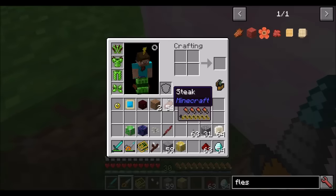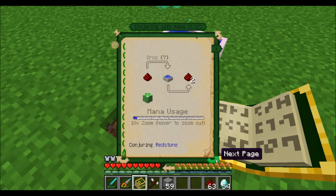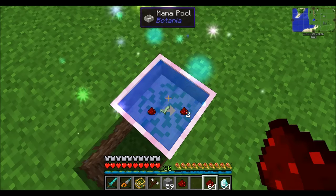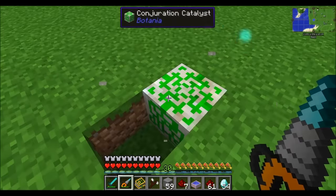The other kind of catalyst is the Conjuration Catalyst. For a hefty amount of mana, you can duplicate some items directly using mana. You can drop redstone in and get two redstone — same for glowstone, quartz, coal, snow, netherrack. There are different varying amounts of mana required for each. So for example, with 63 redstone, drop one in and now you've got 64. It uses a hefty amount of mana, but if you have a good mana setup, it's definitely worth trying.